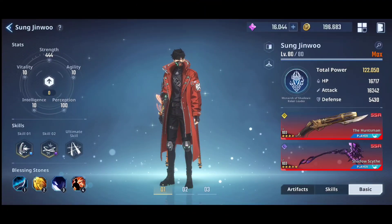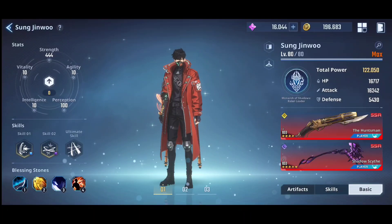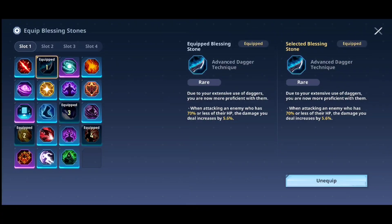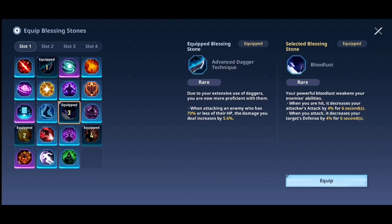Okay guys, in this video I will challenge one of the stages in the chapter called Clash. This stage has a fairly difficult level of difficulty. So let's see the skills and equipment I use. For the blessing stones that I use — you can follow this if you need similar settings to me. I use all of them to increase attack and reduce the opponent's defense.